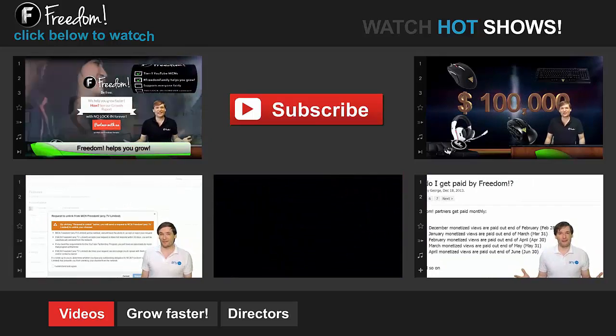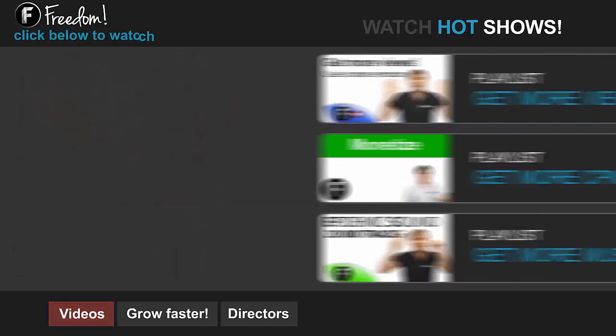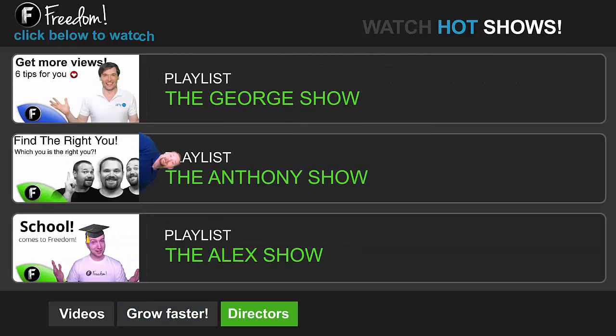Click the other videos like 'How do I leave Freedom' to learn more. Click 'Get More Views' to learn how to build your audience faster on YouTube. Click 'Get More CPM' to learn how to make more money from your channel. Click 'Get More Music' to learn where to get music to spice up your videos. Click the first playlist to watch the George Show on Freedom — that's my show — or watch the Anthony Show or the Alex Show, also on Freedom. Thank you all.